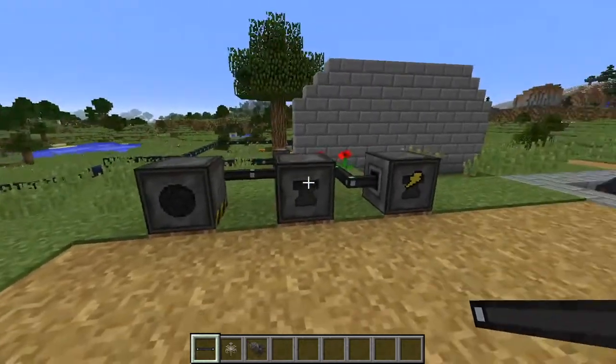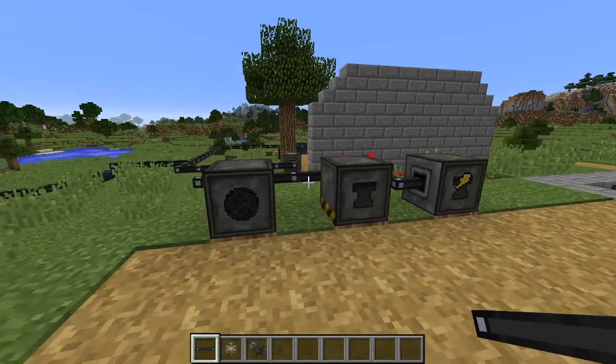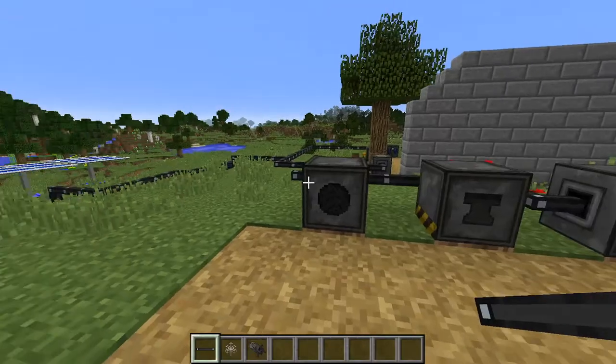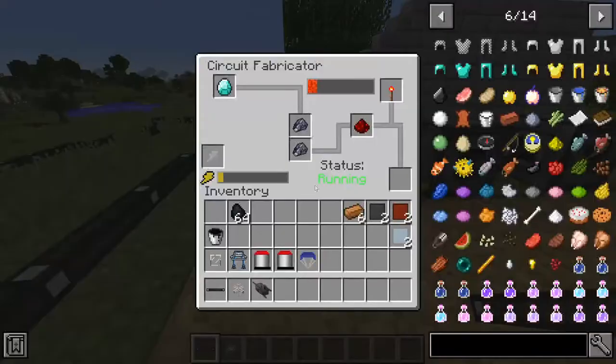These two machines are the main ones you'll use throughout Galactic Craft for crafting. First is the circuit fabricator — you'll craft this first and put in a diamond, two raw silicon, redstone, and either a redstone torch or a redstone repeater. It needs to be hooked up with energy, and it'll start making wafers: a redstone torch makes a basic wafer, a redstone repeater makes an advanced wafer.